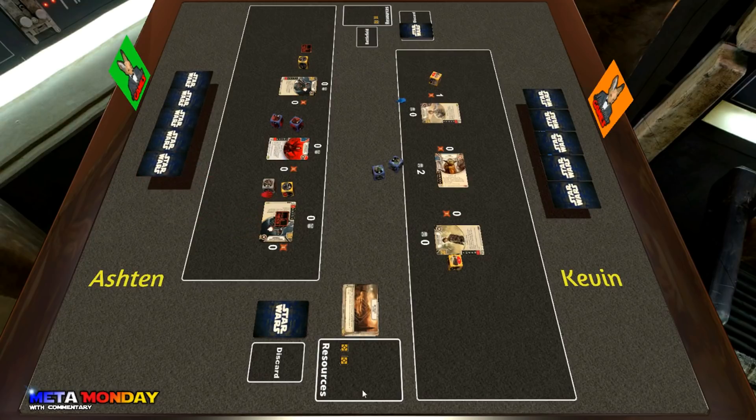Ashton rolls in the commando but decides to pull the Chance Cube back to his hand and hits a shield. Kevin shields up Anakin with one action and takes a dollar. Using the Yoda trigger again, he shields up Anakin and takes another dollar. I assume that later in the game he will start using Yoda for milling purposes, but right now he's just trying to gain money and shield up.